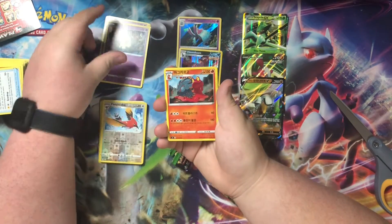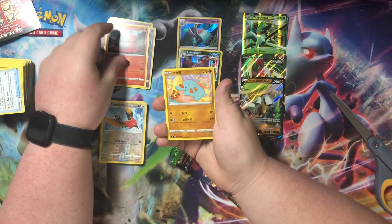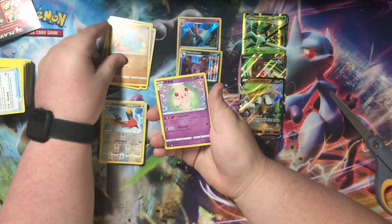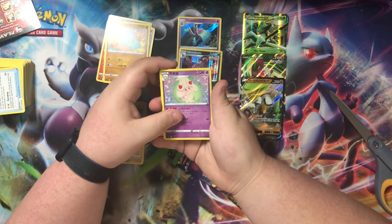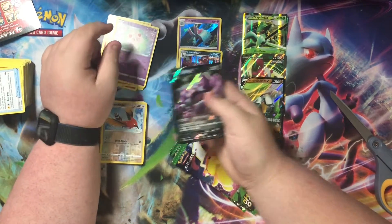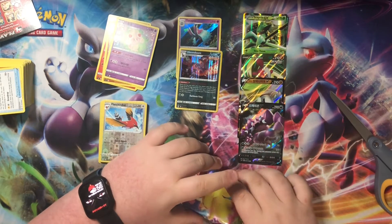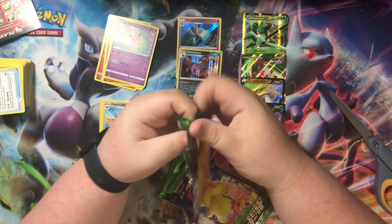Death School, Flame Cargo, Infant — I think. Alcremie. Oh, another V! Nice — we like getting those Vs. I need more of those in the Korean collection.